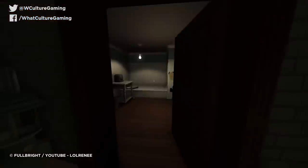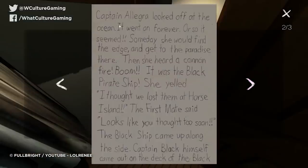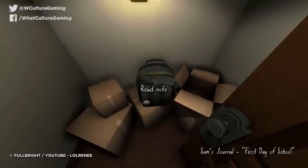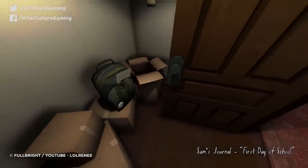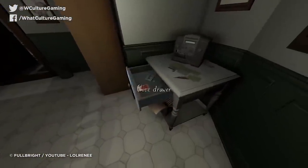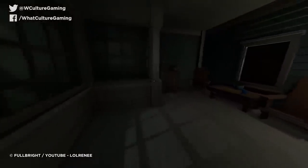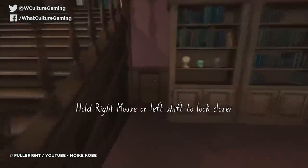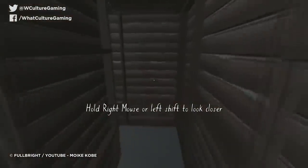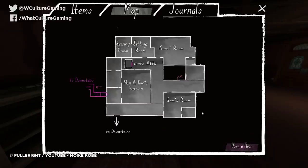Number 10: Gone Home. Gone Home, as much as it is an interesting story, got some well-deserved flack for how quickly the game can be completed. Since the last area of the game is in a part of the house that you start in, you can — if you find your way there quickly — finish the game in under a minute by accident, simply by picking up your sister's letter and triggering the final cutscene.